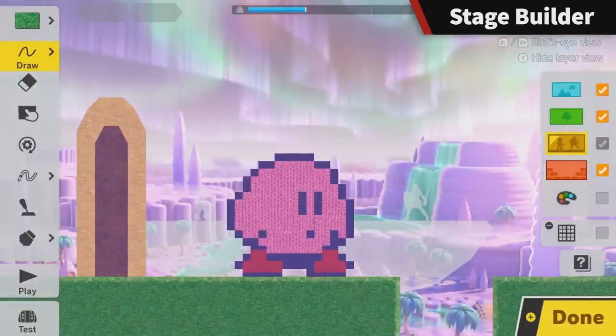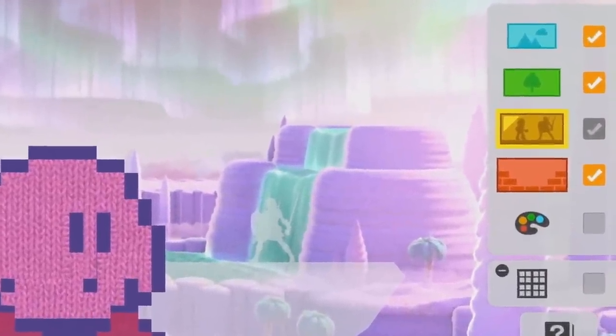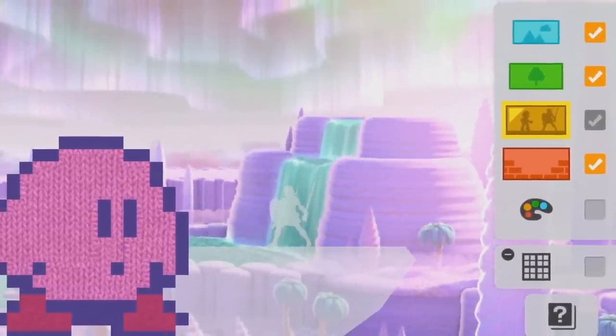The only other options we see are related to the draw option, though it's hard to draw any conclusions from what's shown. We see icons that seem to relate to backgrounds, decorations, characters, wallpaper, and colors, but they only have check marks and not sliders, so we're not exactly sure how they change or what they do.